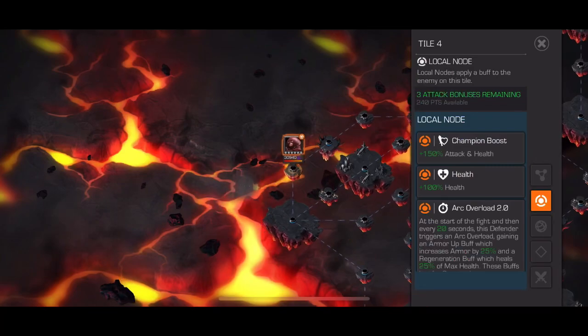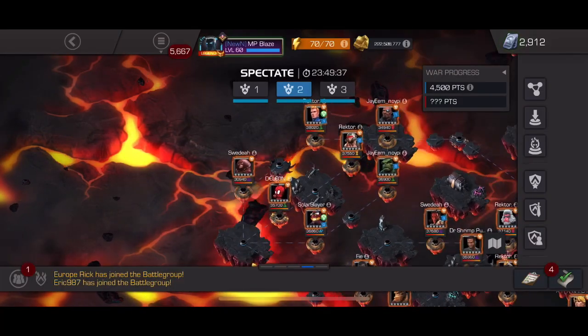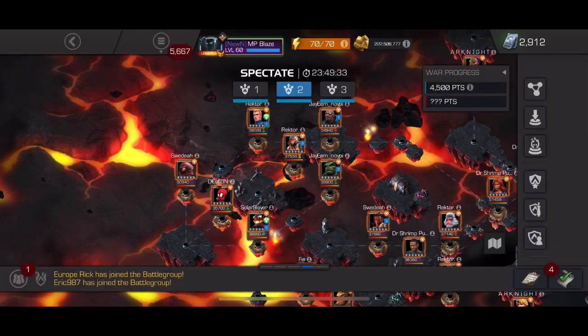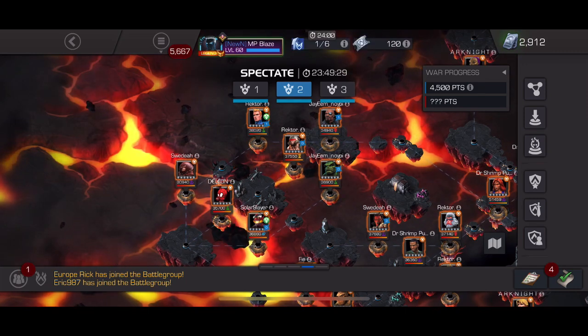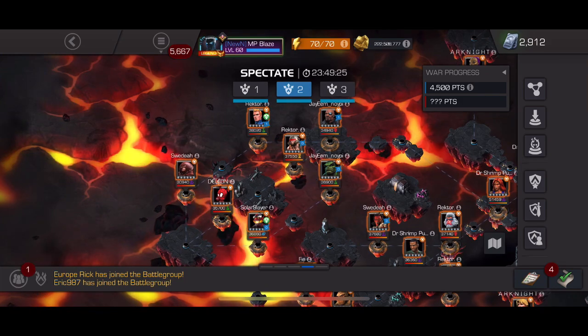Section one, path one — probably Doom for that Juggernaut, or a Nullifier for Juggernaut, then bring a different option like Falcon for Human Torch. Path two — nothing too crazy; bring a Mole Man or Kingpin for Spam, and a Warlock for Weapon X.